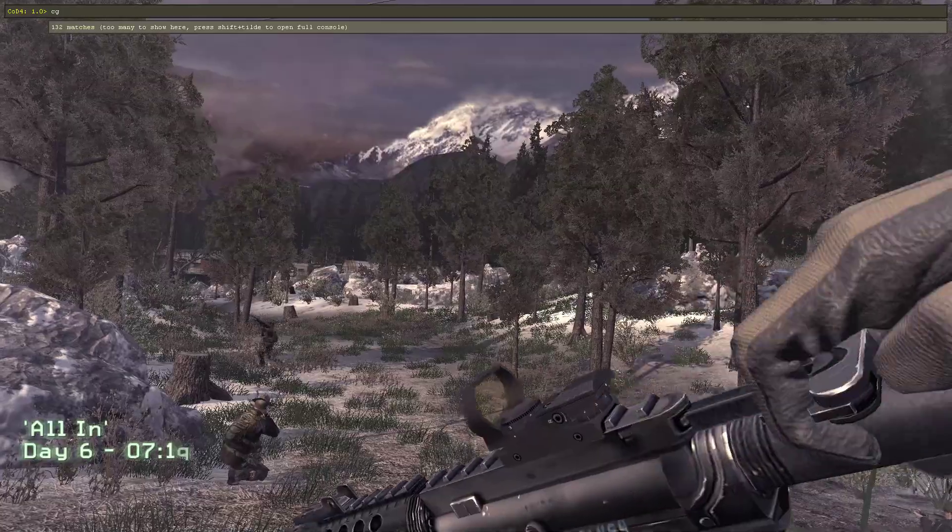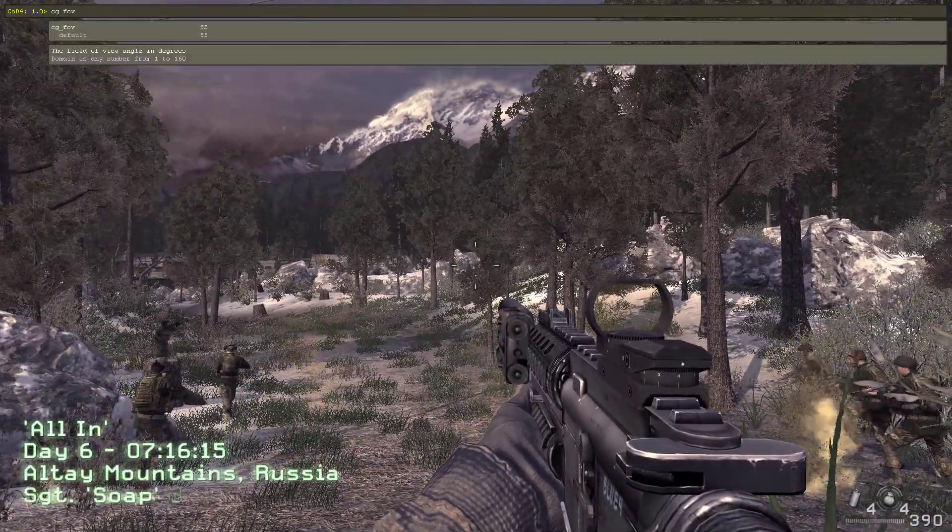Bravo 6, we're still working with the Russians to get the launch codes. We should have them shortly. Keep moving. Out.